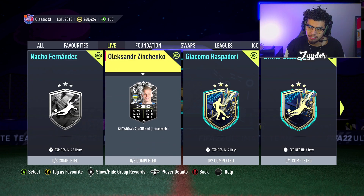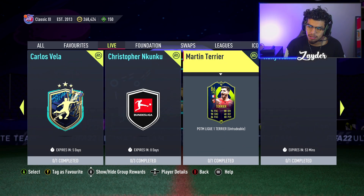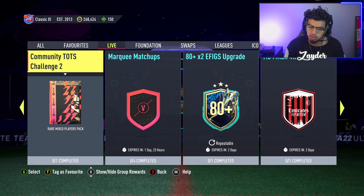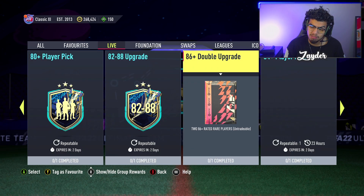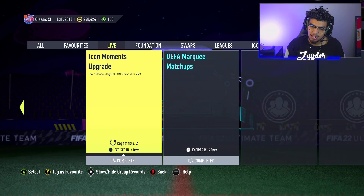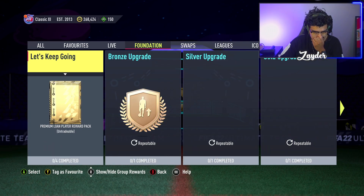In the live tab, we have these out for 23 more hours since the game is tomorrow. We have two Team of the Seasons — yesterday we got Carlos Vela. We have 80-plus times two eFigs upgrade, Community TOTS challenge two still there. Everything is still here. These are the upgrade packs from yesterday. We have an 84-plus player pick new today. The Eredivisie TOTS upgrade is here.